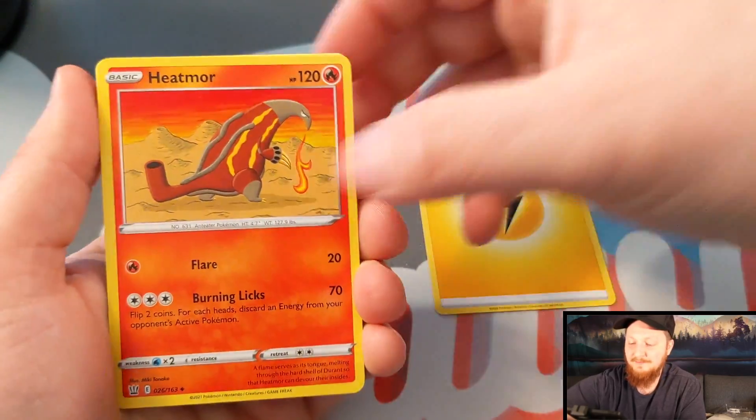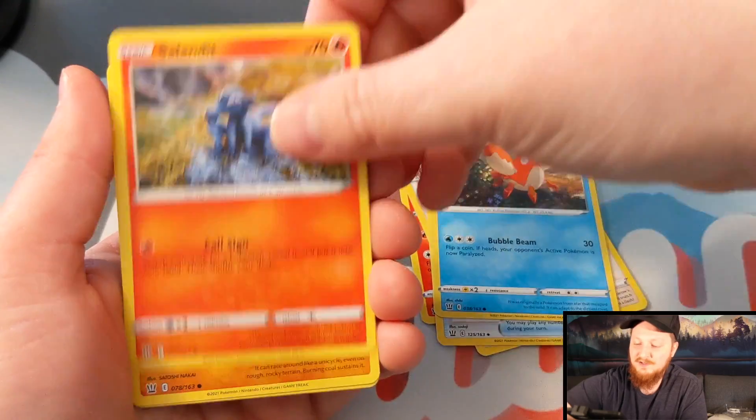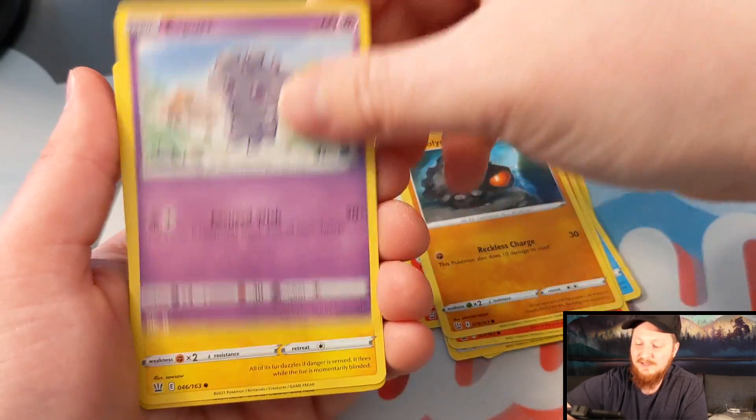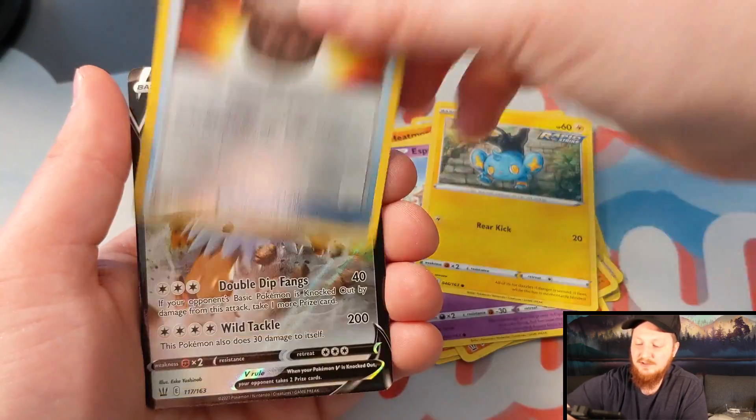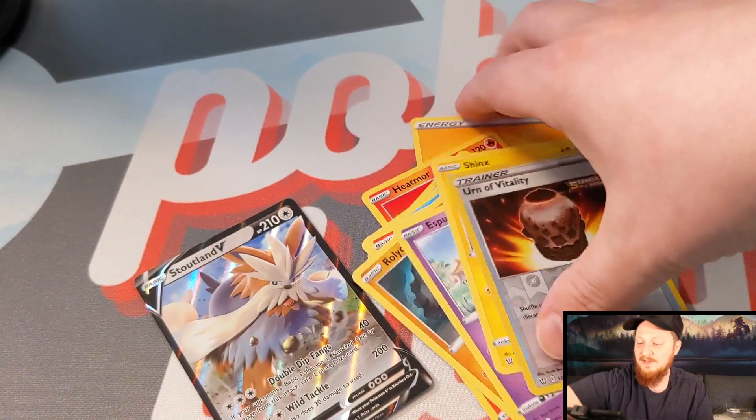This might be it, guys — this might be the one. Heatmore, Thero, Escape Rope, Corphish, Salandit, Roly Coly, Esper, Shinx, Urna Vitality, and a Stoutland V.